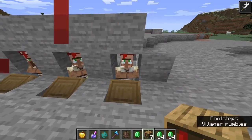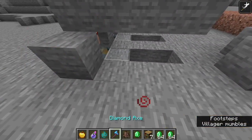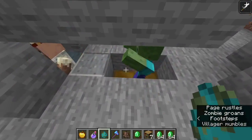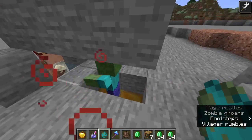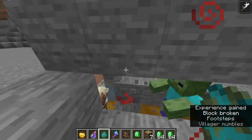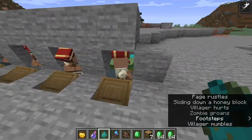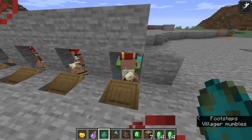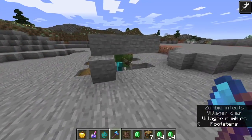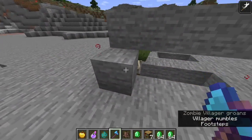What you're going to want to do is zombify this guy. You're going to have to lure a zombie in here. These guys can't get out because of the honey blocks. I'm going to break that block, and that zombie's going to run over and start zombifying this villager. This guy just got zombified.